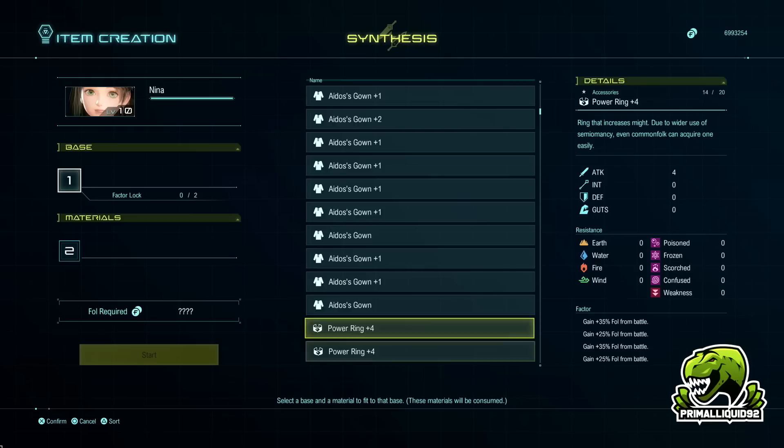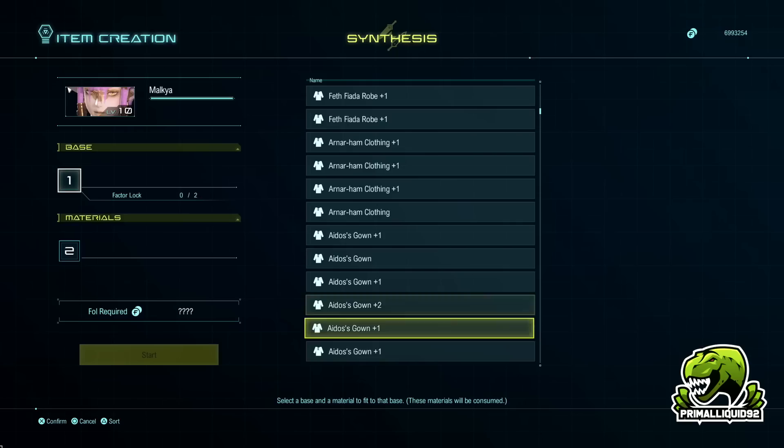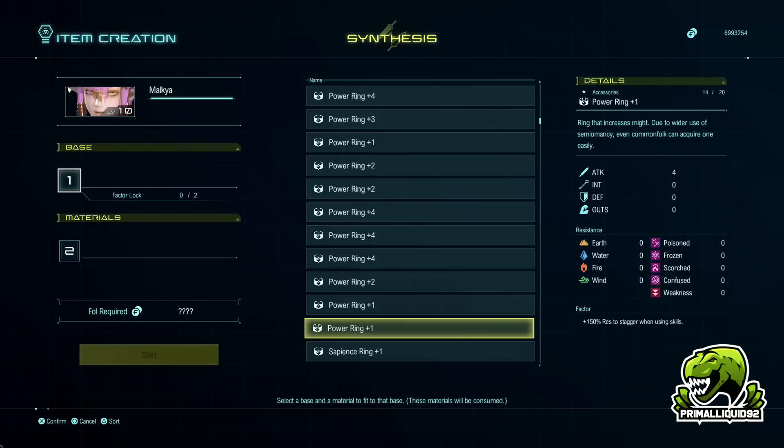What we are going to do — and this is pretty much the easiest way I've found — is just use Malkia for everything. Yes, she is the best at Synthesis by the way, with the highest chance to move good traits across. We're going to use Malkia and use a cheap base item to put the factors on that we want to keep. I typically just use a power ring, because every character can equip power rings, and then we use that to transfer the factors across to the piece of gear that we want.